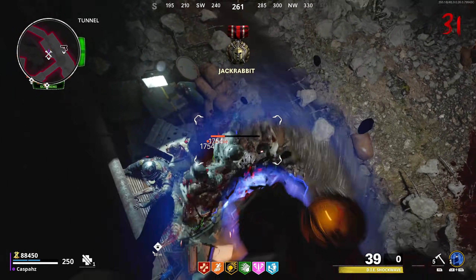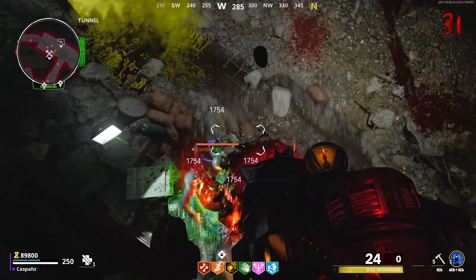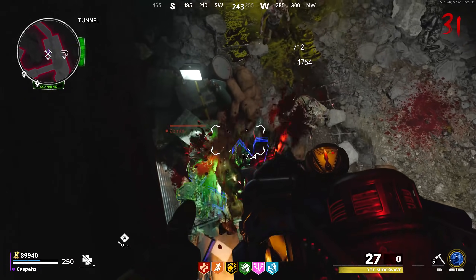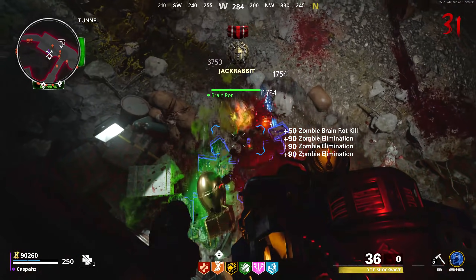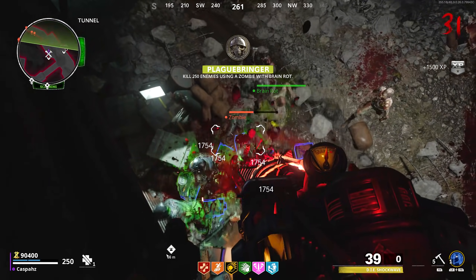Last but not least, an important tip: go and purchase yourself Elemental Pop. Even when you're using the suck feature on the D.I.E. wonder weapon, it has the ability to trigger the ammo mod. This will allow you to deal more damage and you're going to run through the rounds a lot faster.